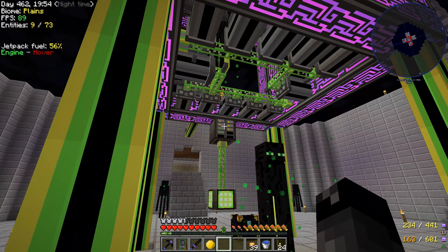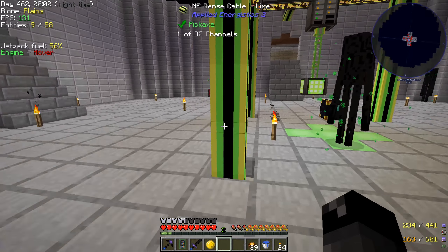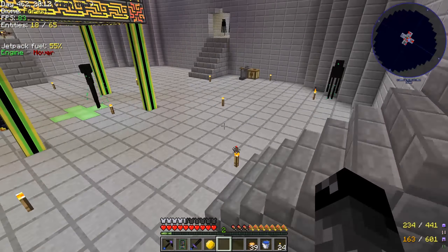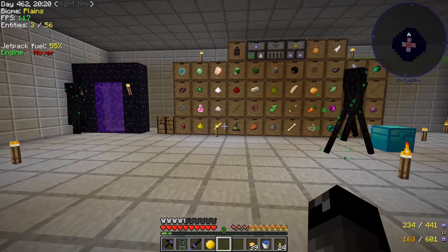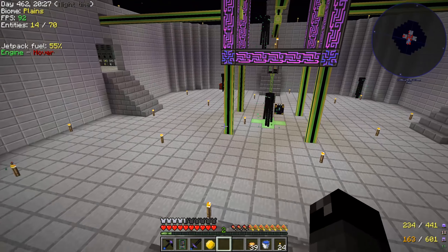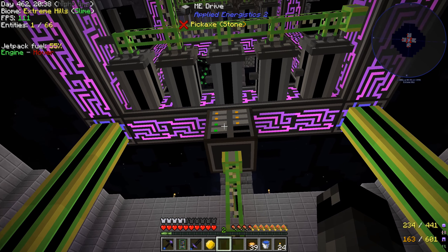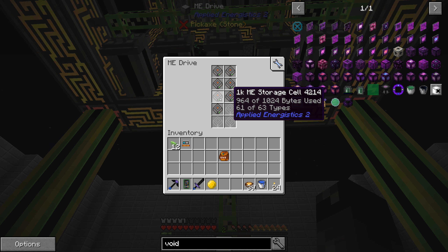We currently are using seven 1K storage discs, which is not a whole lot of storage. A lot of our resources we are collecting in storage drawers. Our mob farm stuff from down below is being collected into these drawers. A lot of our bulk storage things are just going into drawers. Everything else, all our miscellaneous things, they're going onto these discs. We have a few that are yellow, which means they can't hold any new types of items. We only have two green ones and they're nearly full. We've got to do something about that.